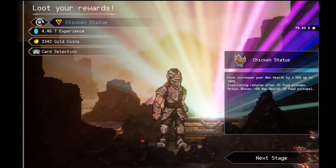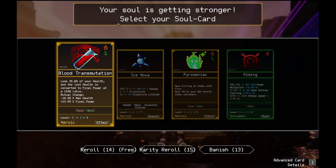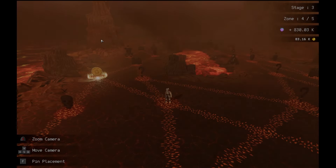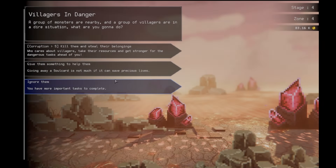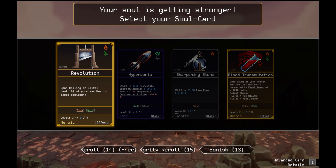Food increases your max health by 1.50% up to 300%. Diminishes returns up to 33 food pickups. Okay. Thank you, game. The game gives you all the details you need too. I would say the order that you get some cards really matters too. Like those early upgrades of the health one — I should have waited. I'm going to kill some villagers, take their stuff, and then get 5 more corruption.